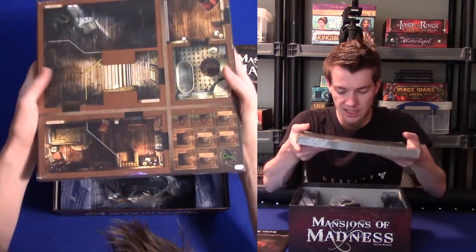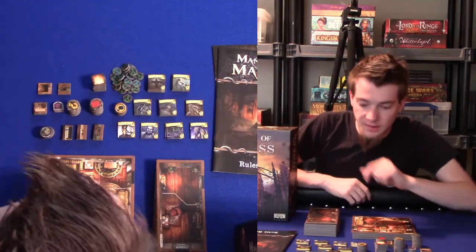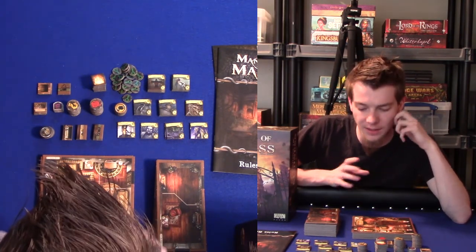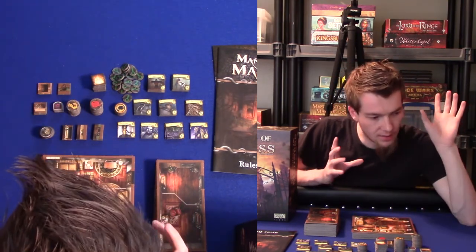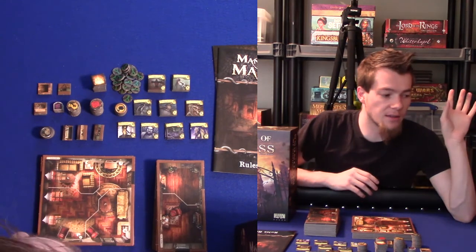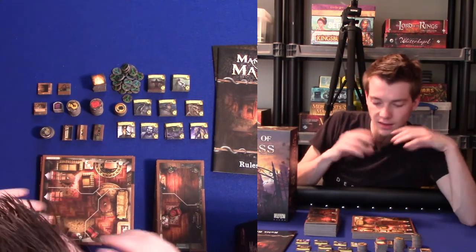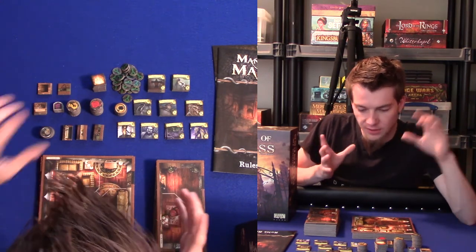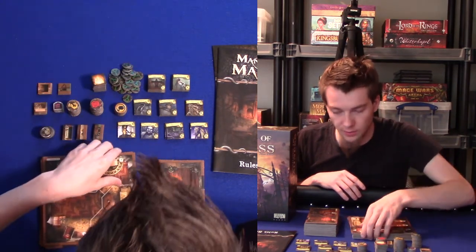Next, you're getting a whole lot of tiles. So let's jump into this. The first thing you're going to see is — it's not quite a lot of different stuff here. With a box this big, you're probably assuming there would be a lot, a lot of stuff. But it turns out it's mainly just tokens and cardboard. You do have your standard clue tokens, which are almost expected in a Cthulhu-style game.